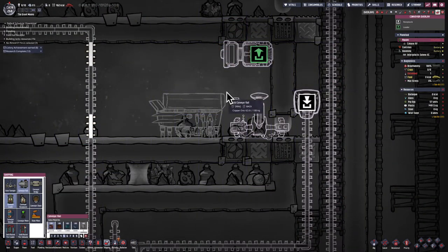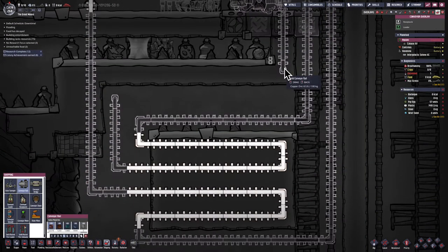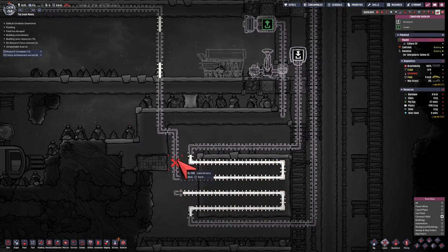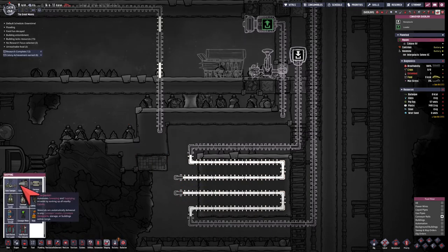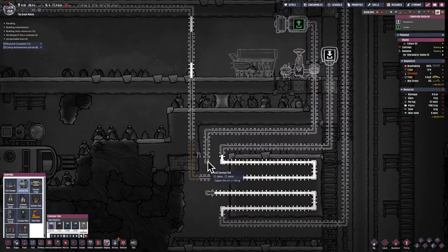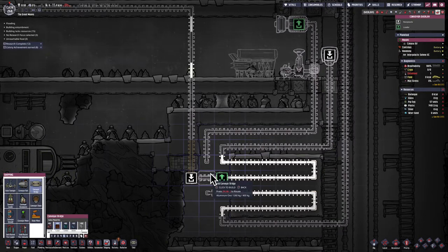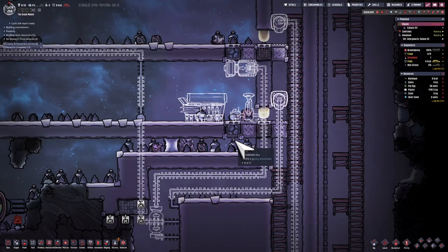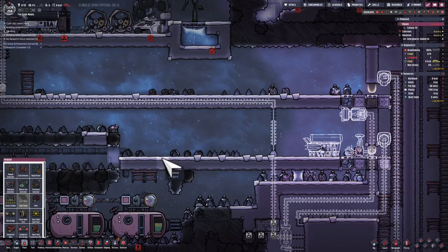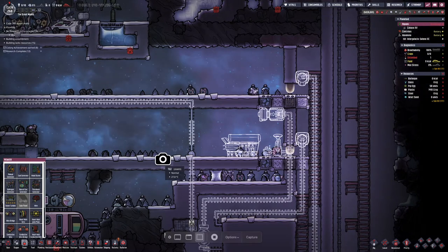That way it'll be cold, it'll be in a vacuum area, and it'll last forever until Chef finally grabs it. They can take their time cooking, and when they do cook it, I've got another conveyor loader that will pick up the barbecue meat and send it back through the cold block — dropping off this time on the top next to the great hall where my dupes will be able to eat it.